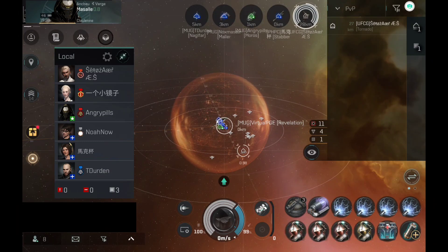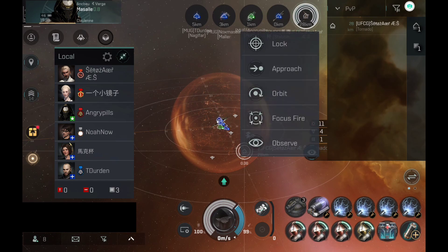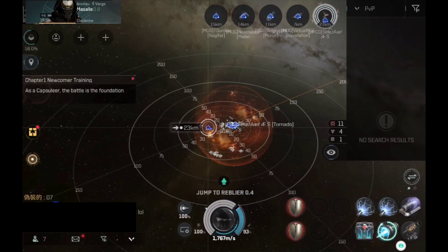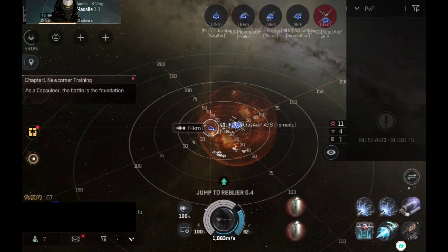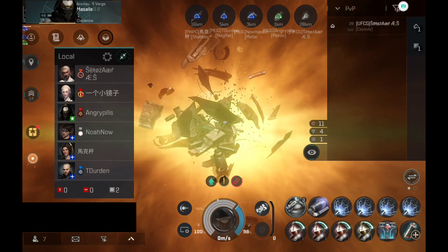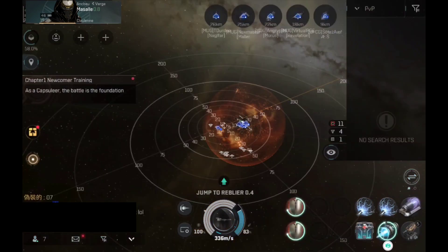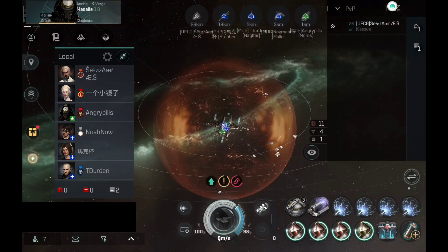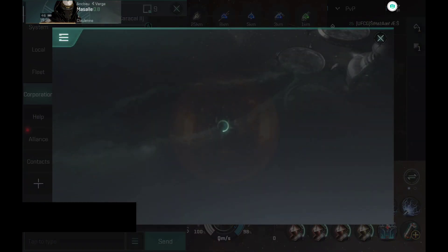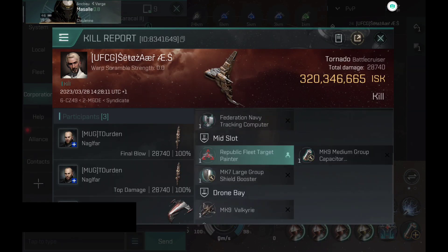Next target: we have a Tornado that for some reason flew to my alt. Let's just go and tackle the Tornado with the alt — or not, because the Tornado got executed by someone. I assume it was one of our capital ships; it wasn't me, it was my friends. 320 million — a sniper Tornado, not bad.